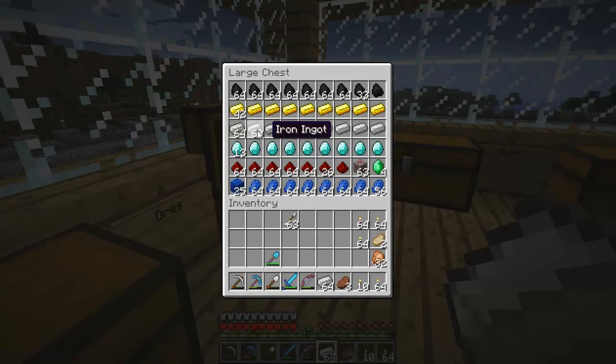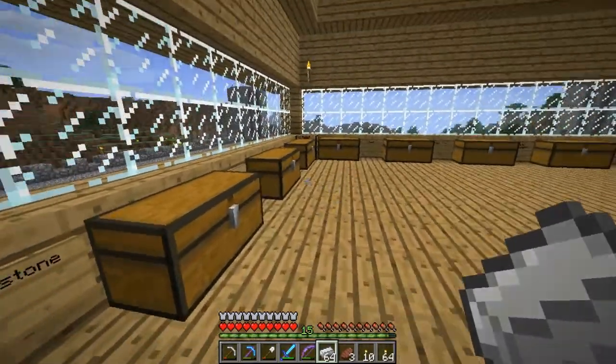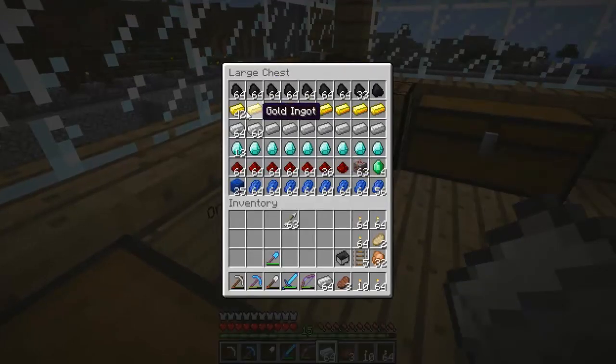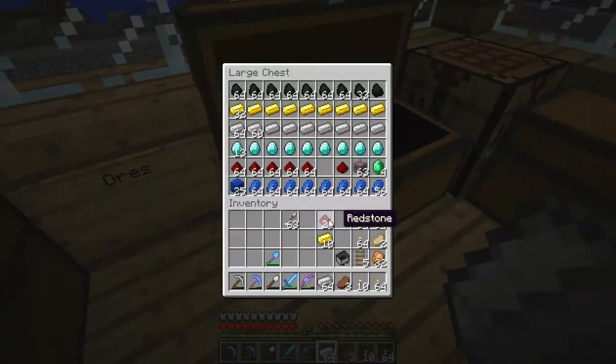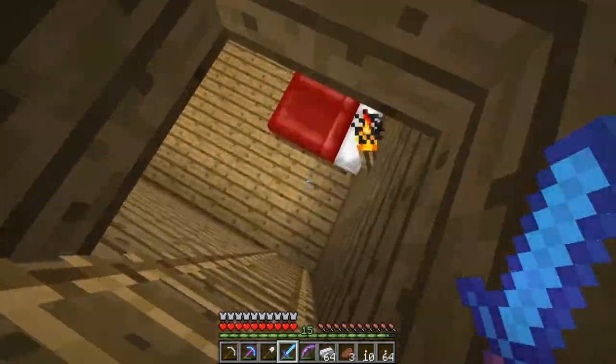Let's see here — I'm gonna be getting 64 iron ingots, and that'll be good. Now I need a minecart, and also I have some rails in here. Pretty nice to have extra rails lying around. I do need some gold, I just don't know how much — we'll take 10. 10 sounds like a good amount, and also we do need redstone. I'll bring that whole amount; I think that'll be a good amount.